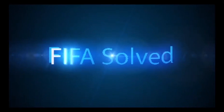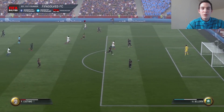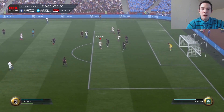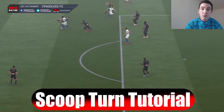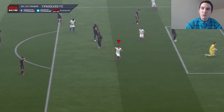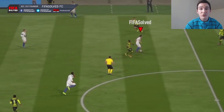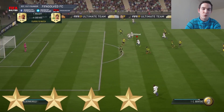Hi guys, it's Stephen from FIFA 17 and welcome back to the highly anticipated FIFA 17 tutorial - the Scoop Turn. This is a 4-star or 5-star skill. I'm going to be covering the 4-star variation a little more because it's a little more difficult. With the 5-star variation you don't have to hold the left trigger down, but with the 4-star variation you do.